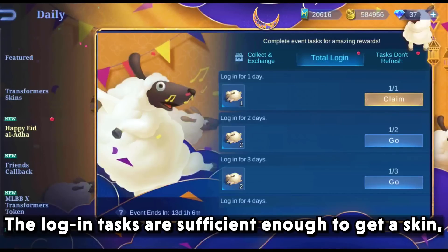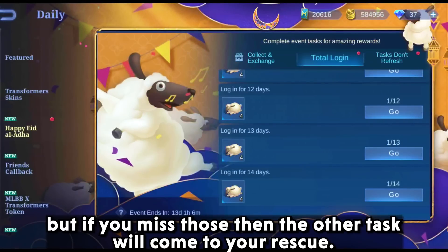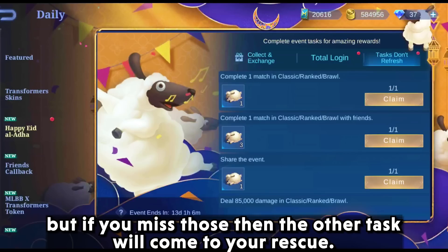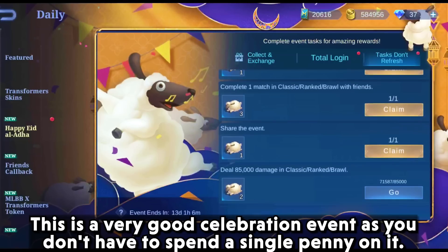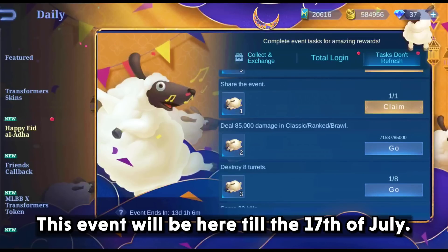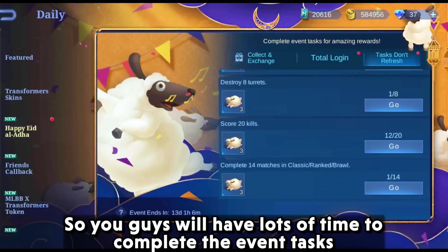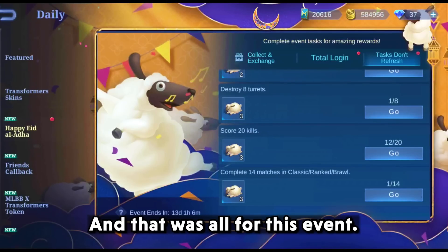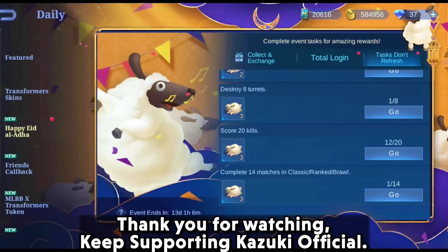The login tasks are sufficient enough to get a skin, but if you miss those, then the other tasks will come to your rescue. This is a very good celebration event as you don't have to spend a single penny on it. This event will be here till the 17th of July, so you guys will have lots of time to complete the event tasks. Do remember to comment down the name of the skin you claimed. Thank you guys for watching — keep supporting Kazuki Official.